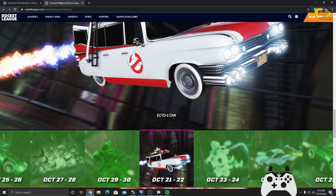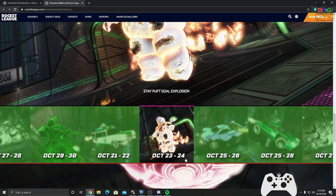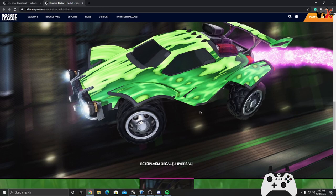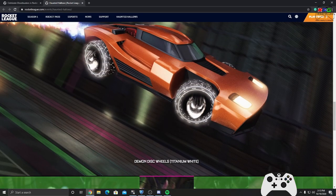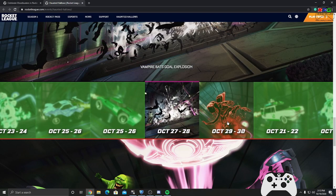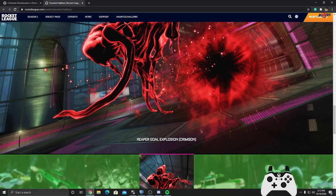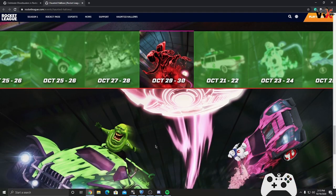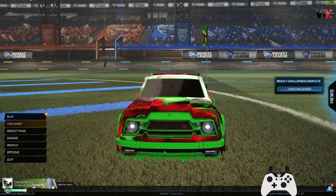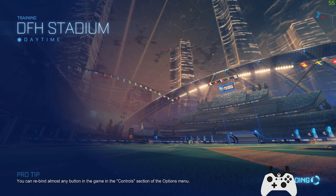Here are the shop dates for items. Ecto-1: October 21st to 22nd. Stay Puft goal explosion: October 23rd to 24th. Ecto Plasma decal: October 25th to 26th. Titanium White wheels: October 25th to 26th. Vampire Black goal explosion: October 27th to 28th. Reaper goal explosion in crimson red — that's all the update items.